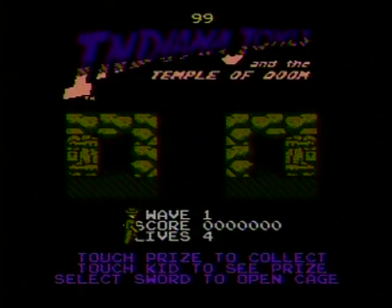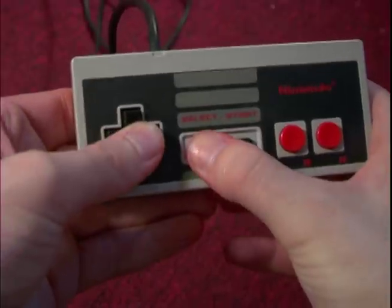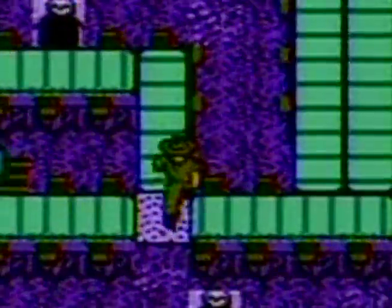The game begins, Indy walks from one cave to the next — and it turns out Select is Start. It's one of those games where Select is Start. What's up with Indiana Jones? He looks like a park ranger, and he walks like he just dumped ass.